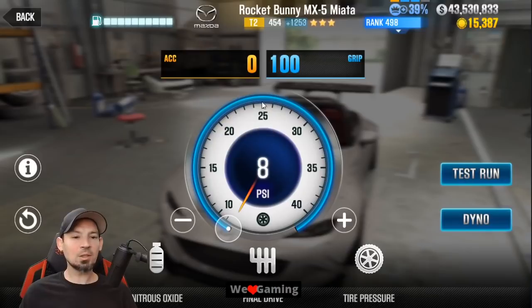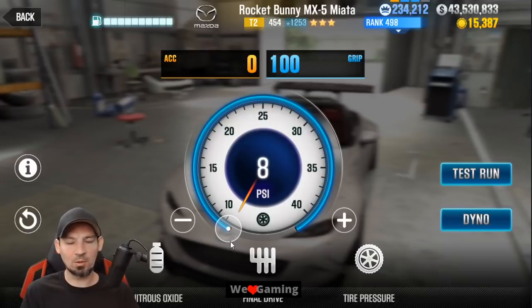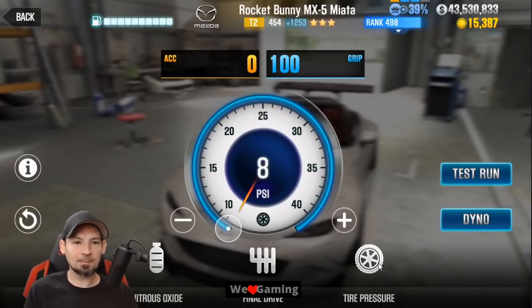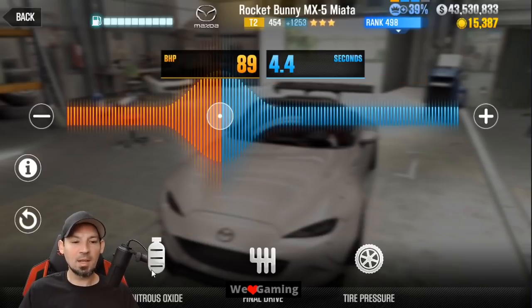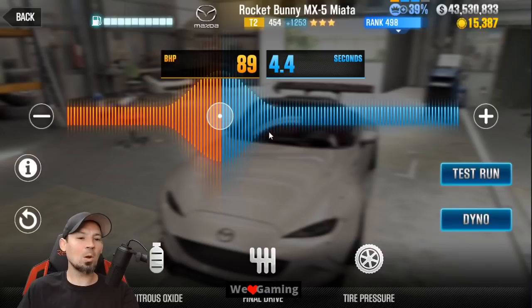Once you get this car to stage 5 with a lot of fusion parts, you can automatically dump your tires down to 8 PSI. The first thing you want to tune is your tires — pull them down until you get the most evo points. Once you see those go up to the highest point, stop with the tires. Then move to your final drive — move it a little to the right until those get as high as possible. Then move your nitrous over to the left and get those numbers as high as possible.